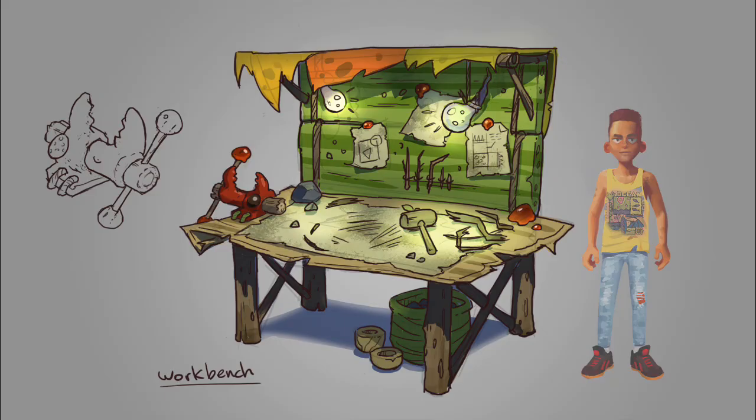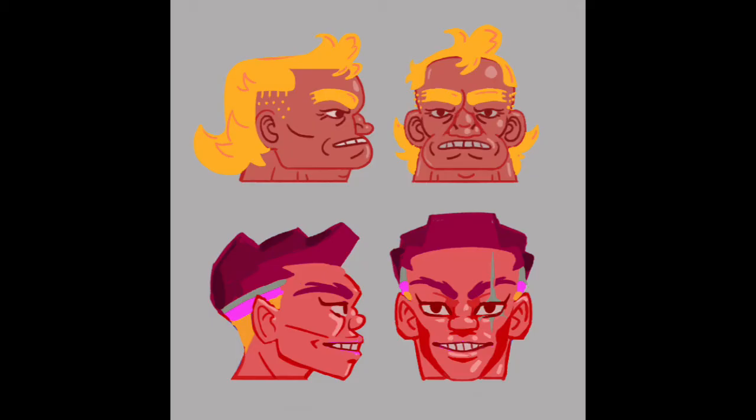Nothing too special about this one — just the workbench, where you can craft all your cool weapons and armors and some of your repair stuff. Nothing too special here, just a drawing of it. And finally, the torn-off action figure heads.